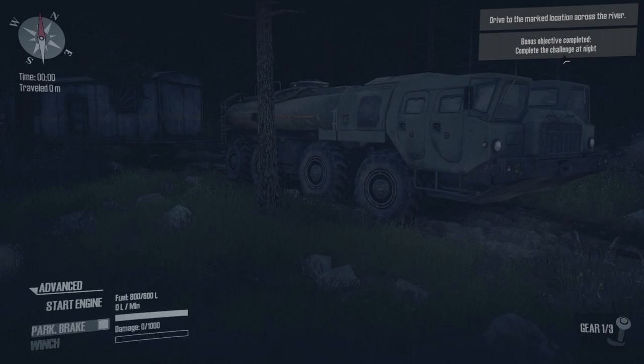One of those objectives is do the whole mission in night mode. The second objective is don't use your winch, which I don't think should be an issue for this E-model truck. The third objective is make sure the garage trailer gets there with the truck.